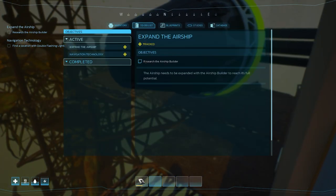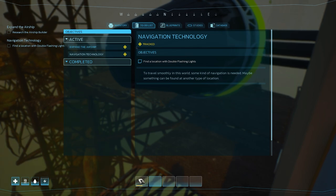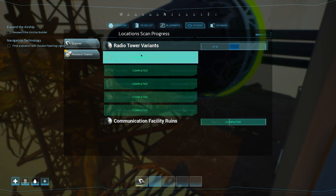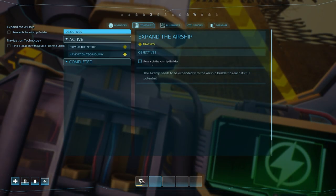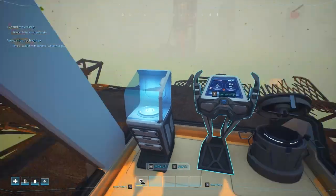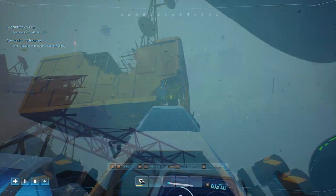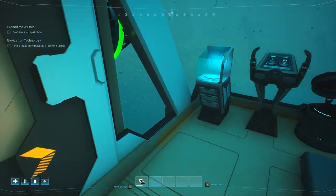Do list: expand, research the airship builder, find a location with double flashing lights. I think we've done everything here - we have radio tower variants so we've found everything. We need to research the airship builder. We need synthetics - that's fine, we can get some of them. I think we've just got enough, let's go somewhere different.